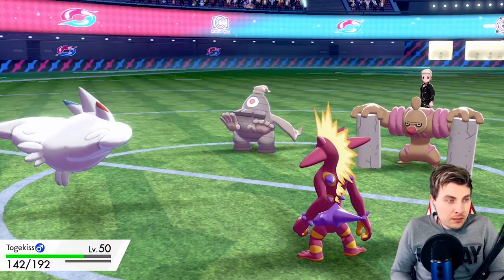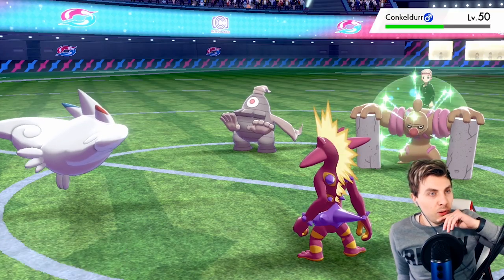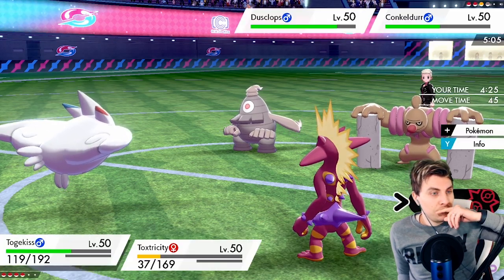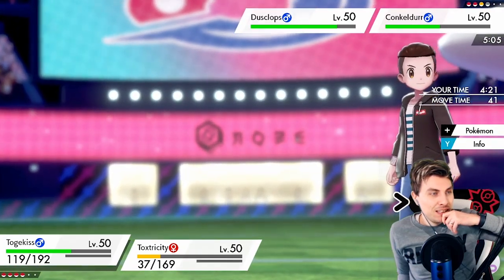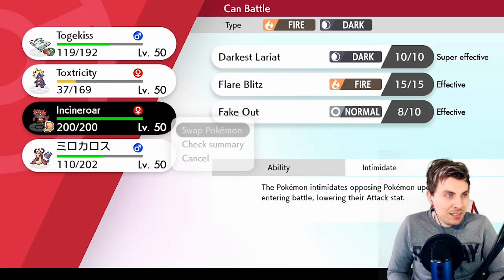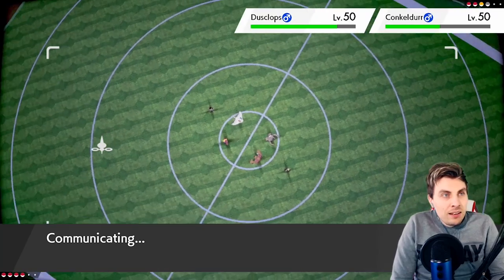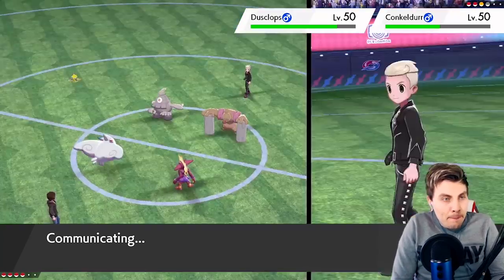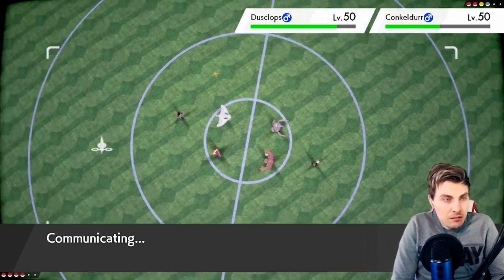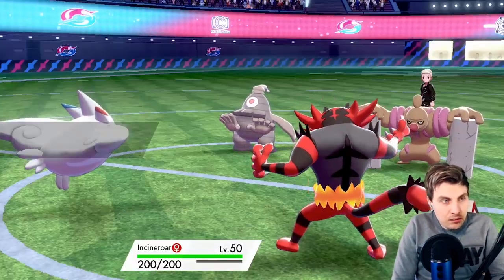Nightshade into the Togekiss, and there's a Drain Punch into Togekiss — so I'm doubling up into that slot, which is fine. Now it does give us the opportunity to Follow Me and Overdrive, which is maybe not a bad idea to get some damage off. But do we see the double up? I think we see a Thunder Punch. So we'll Protect Togekiss and bring in Incineroar — we've got time to maneuver around and stall this Trick Room out. If we get Incineroar in here, at least we've got another Fake Out into the Conkeldurr, then Dazzling Gleam — and that should be the last turn of Trick Room. Then with Incineroar and Togekiss we can Darkest Lariat and Dazzling Gleam or Air Slash to pick up the knockout on Dusclops.